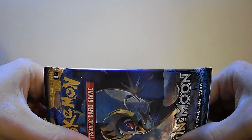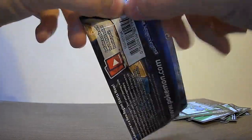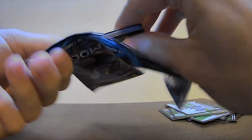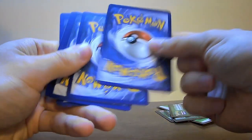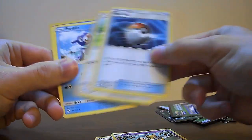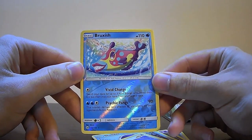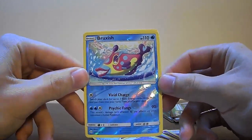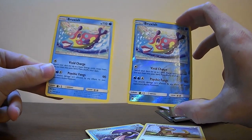Alrighty, last pack for this opening. Feeling lucky? Are we feeling lucky? Alright, here we go. Hypno, Pokeball stuff, Zubat, Shellder, that fish that is weirdly sexual. Reverse, right in front of the normal rare. That's funny.